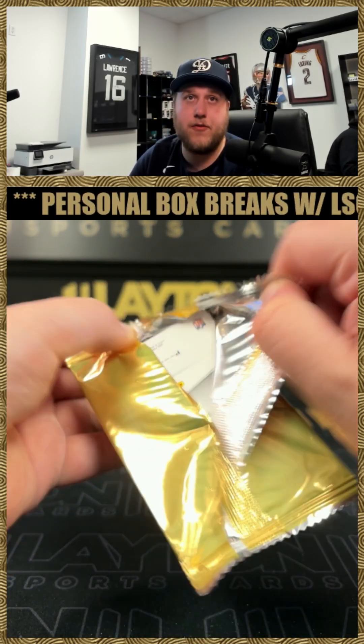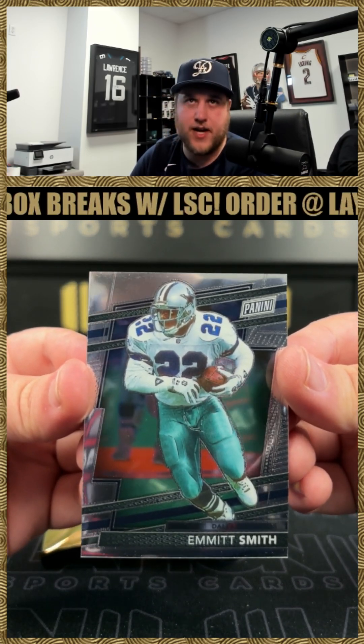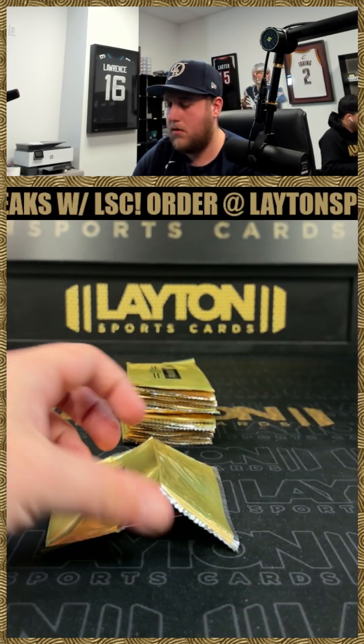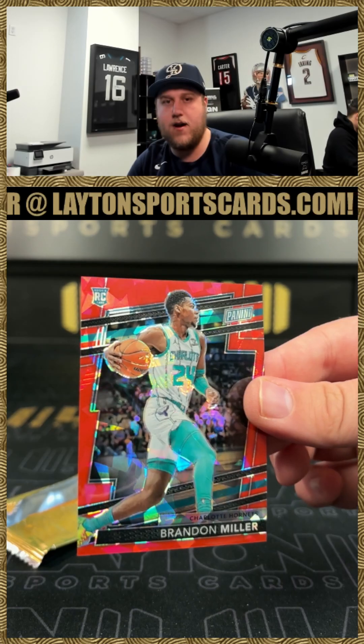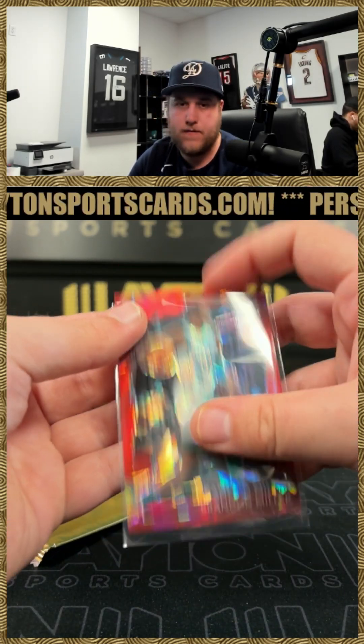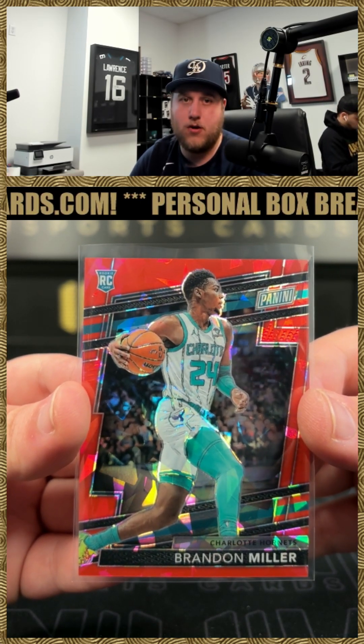That's awesome, Air Force — that's really cool. We've got Emmett Smith, that's such an iconic card too. And a Brandon Miller red ice to 149 — nice one there on the rookie for the Charlotte Hornets. That could be a potentially future All-Pro, Brandon Miller.